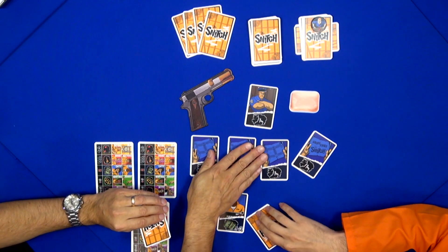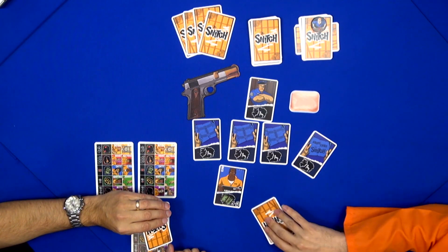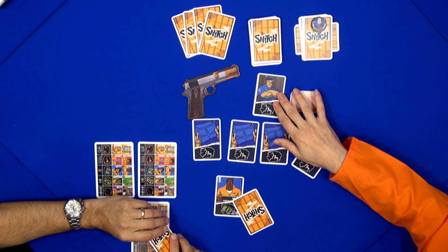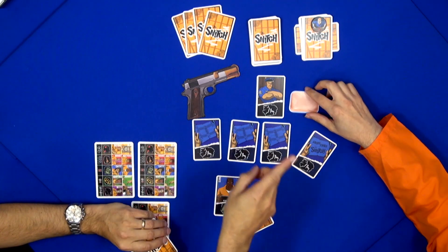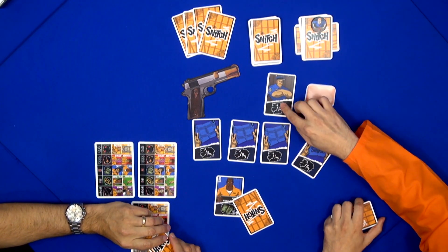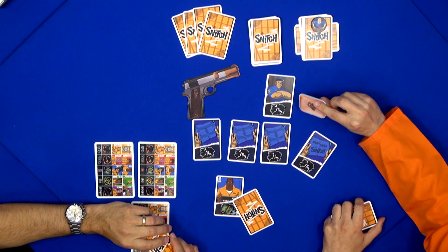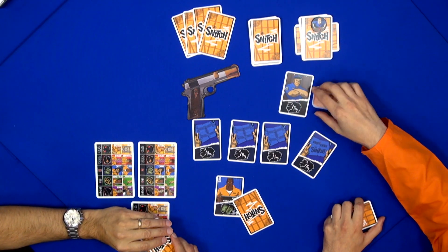When the guard is not in front of you, you can say — psst — I'm sending you Katie to help you out. When the guard is in front of you, you can't see anything, because he keeps a close eye on you. The guard moves around the table — when a scheme goes wrong, he runs to that cell. Also, when the soap passes by it gets flipped over, and when it passes by again, the guard moves counterclockwise to the next player.